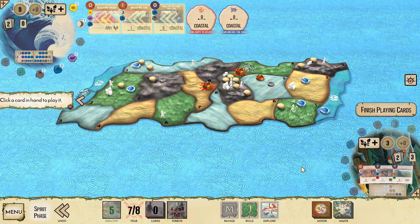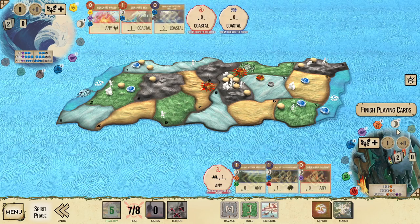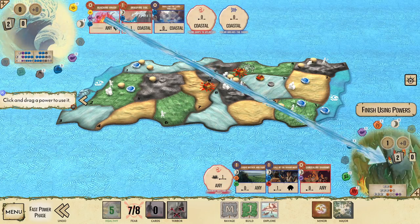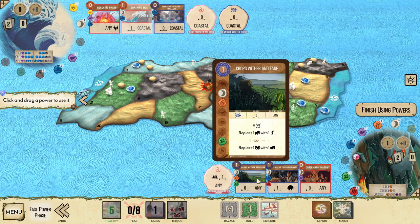We'll take Call of the Dahan Ways and then add a presence. Normally I would want to add the presence into land seven to target Concealing Shadows, but because of Reach and Grasp we don't need to do that. So we can be a little more flexible and actually make a Sacred Site in land seven.